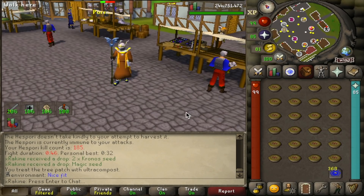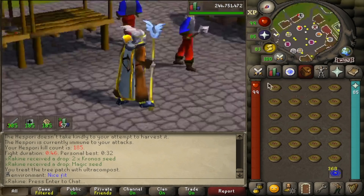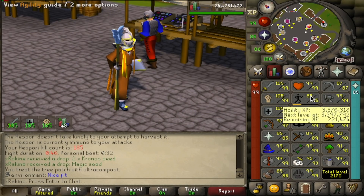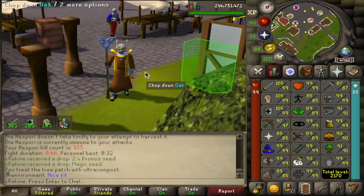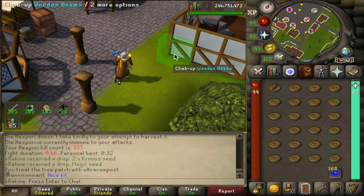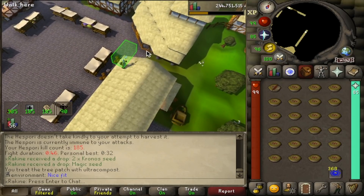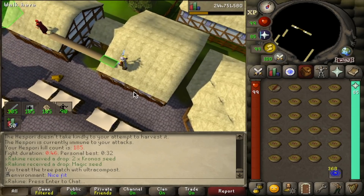We're jumping over to Ardougne real quick to lay out my side goal. I put on a ton of armor that gives prayer bonus — currently rocking a plus 48 prayer bonus. The reason is I'm not quite level 90 Agility yet, but I'd rather train agility on this course than the Relleka one. With all this prayer bonus, I can use the Preserve prayer to make my Summer Pie boost last way longer, so we're effectively 90 agility and can run this course. We may get a couple agility levels in this video — this will be our daily routine: 100 laps of Ardougne every day.